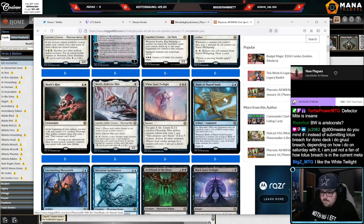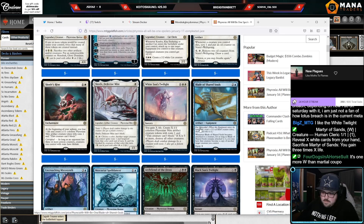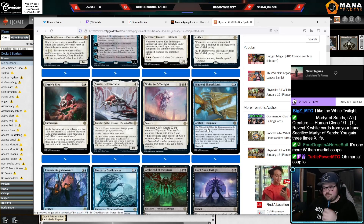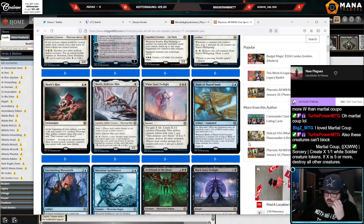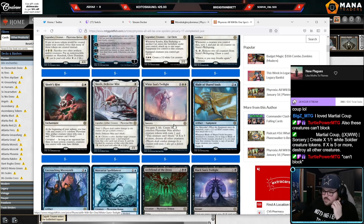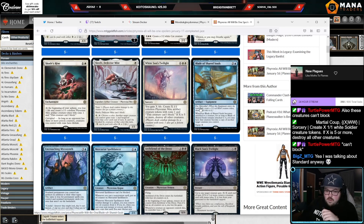The white Twilight: gain X, make X 1/1s, and if X is five or more, destroy all other creatures. Isn't this like the exact same thing as Marshall's Coup — except you gain X life? Marshall's Coup didn't have the gain X life. It's one more white... no, Marshall's Coup was double white. This card's good, I like it. It's probably good in Standard. In Pioneer I'm not sure if it's better than Farewell because it's an extra mana if you're trying to sweep everything, but the flexibility is nice. Gives me some Marshall's Coup vibes.